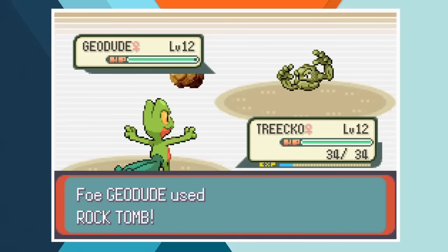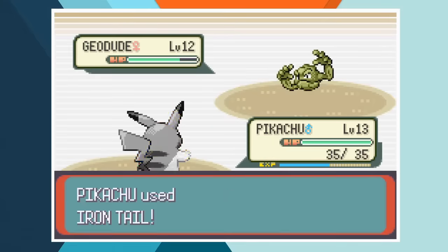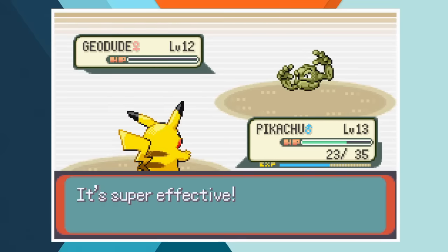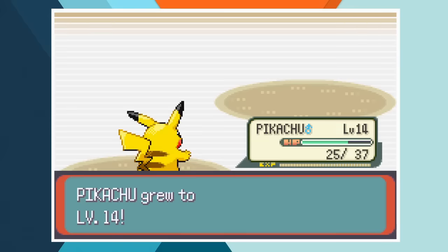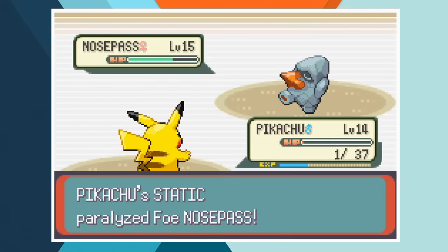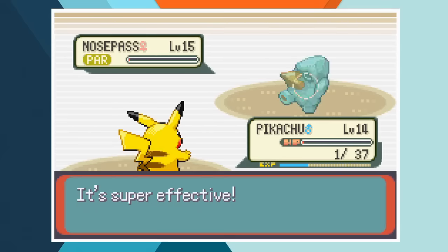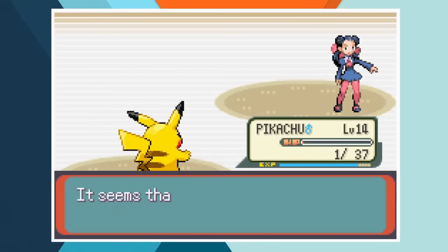We start off the battle with Treecko facing off against Geodude. With only weak normal type moves at her disposal Treecko can't deal much damage before going down to Rock Throw. Pikachu comes in and cracks Geodude with three Iron Tails to knock her out. Iron Tail knocks out Roxanne's second Geodude before she can land an attack and we're down to a one on one. Roxanne sends in her Nosepass and after a Rock Tomb Pikachu is left on just 9 HP. Nosepass spares us by going for Tackle, which thanks to Static leaves her paralysed. With a solitary hit point remaining, Pikachu follows up an Iron Tail with Thunder, finishing off Roxanne's final Pokemon and earning us the Stone Badge.